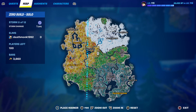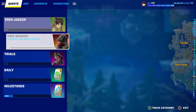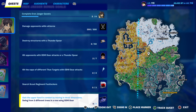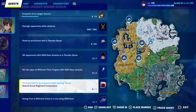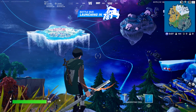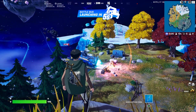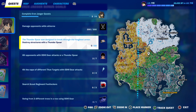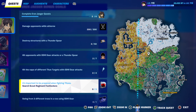Once you log into Fortnite there's actually some new challenges to complete. I've managed to complete a couple of these. One of them is to make your way down to five different towers dotted around the Citadel, and you have to hit what's called the nape of different Titan targets with ODM gear attacks. The ODM gear as well as the Thunder Spear are all found in Scout Regiment Foot Lockers.